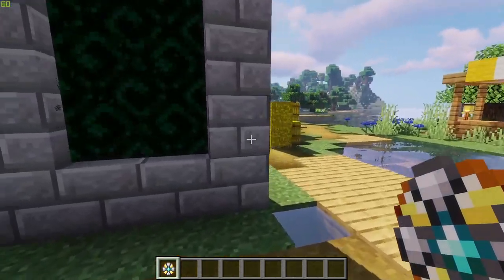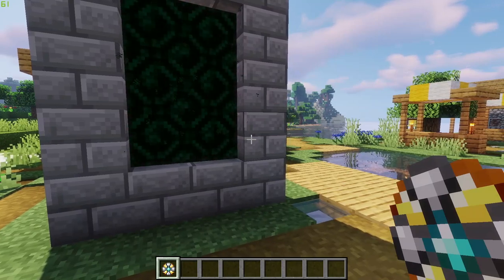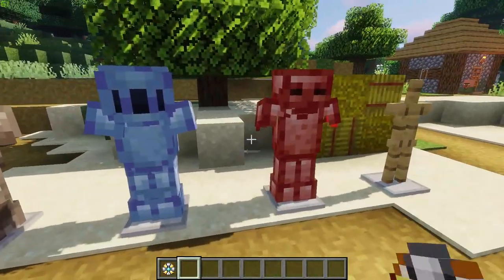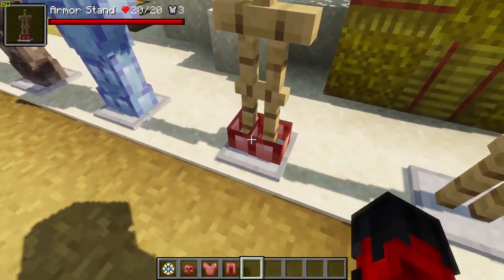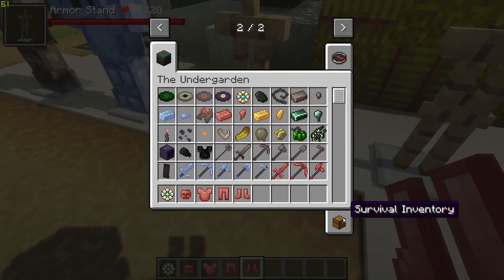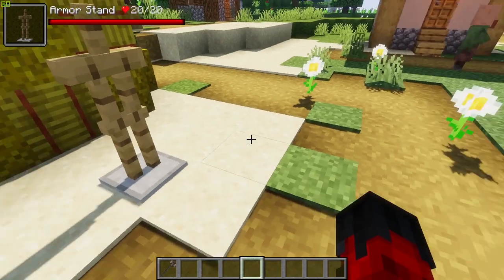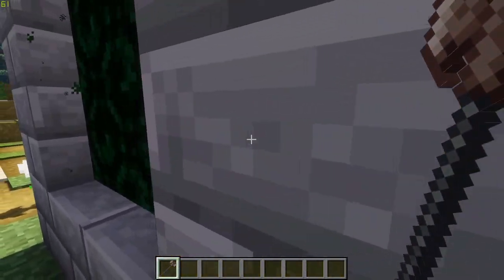The portal has to be the standard shape — the same shape you'd use to get to the Nether. You can't use any funky shapes with this one like some other dimension mods. For example, I think with the Betweenlands you can make any shape you want, but here it has to be stone bricks in the standard form. So let's put on some armor and grab a weapon. This is technically the strongest armor set in the game, though the absolute strongest comes from defeating the dimension's boss mob, which we'll look at later. I'm getting out the battle axe because it just looks awesome.